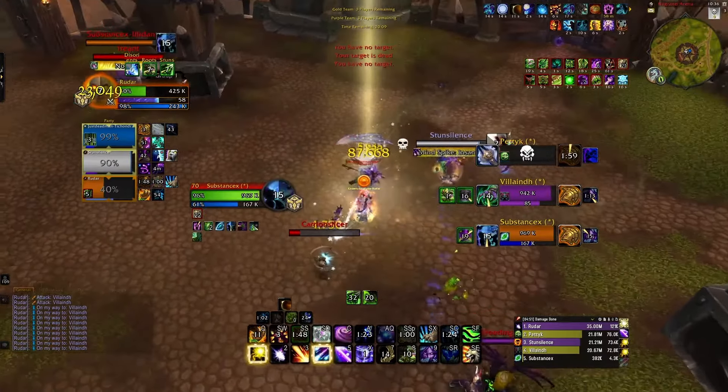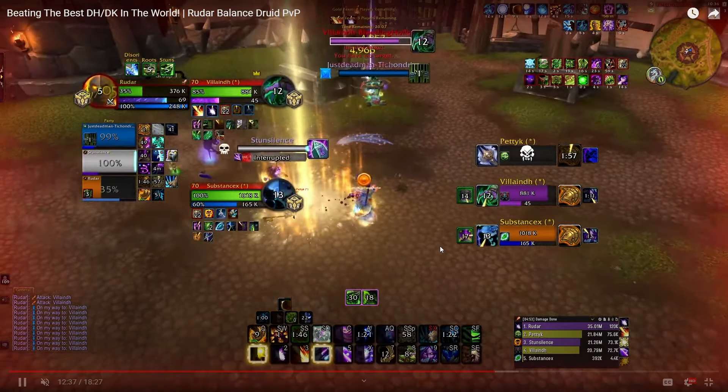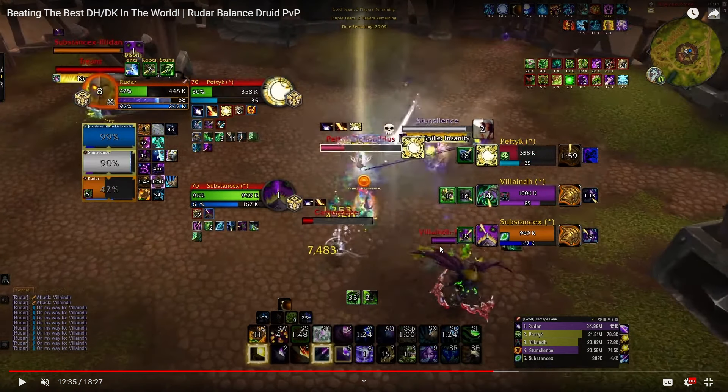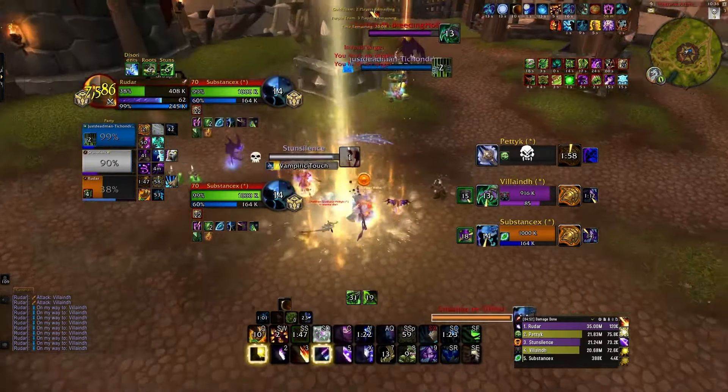So I'm just spam casting damage here. We finally get a stun — I beam, he can't AMS, and he just dies. Kind of a random kill there. He Trinkets, and then as soon as he Trinkets or gets low, I beam him. What this is going to do is he can't press IBF, can't press Zone, can't press AMS, can't press basically anything. So this beam right here is going to seal the deal on the kill. If you watched the video right before this, you're going to see me do the exact same thing against an Enhancement Shaman so they can't Grounding Totem. When you're so far behind, you need to make a calculated desperate play — and this beam is kind of that. Our Priest also just hit a massive crit right there, so we do take the win.